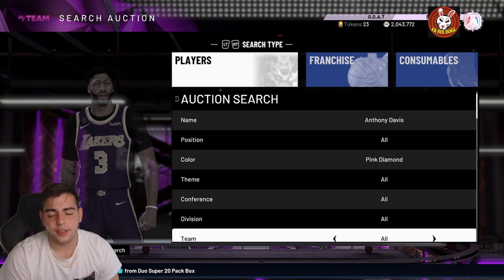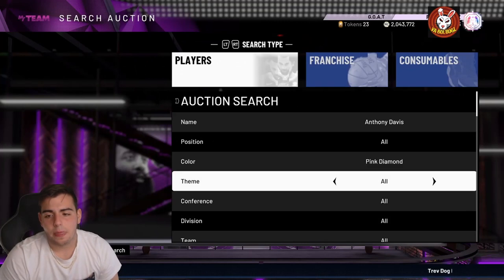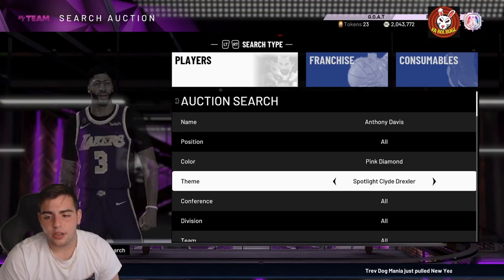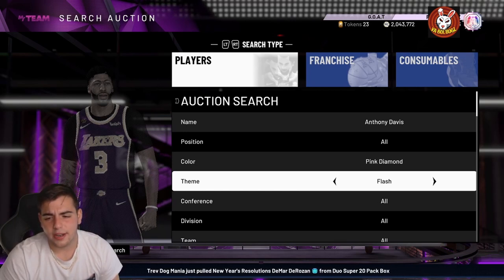Another one, guys — Anthony Davis and DeMarcus Cousins dynamic duo. You guys have been waiting for a good auctionable Anthony Davis — we got one. It's pink diamond Anthony Davis, matched up with Cousins. It is the Frostbite Anthony Davis, so this one's really good too. I do have GOAT AD, which is pretty much the same card.